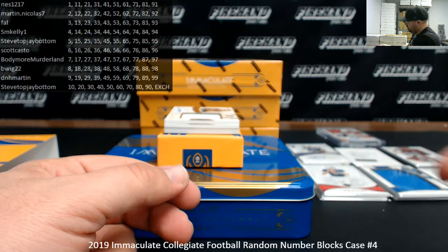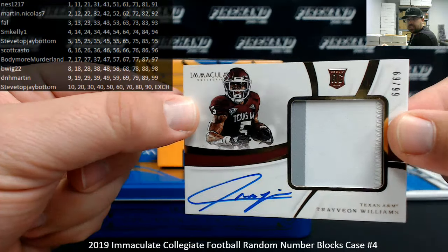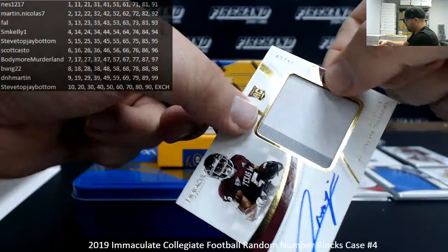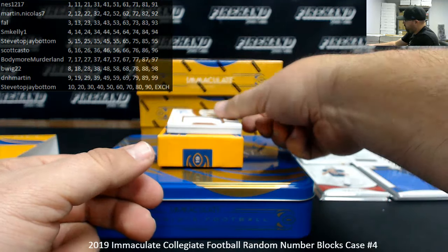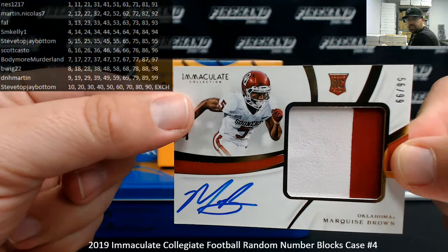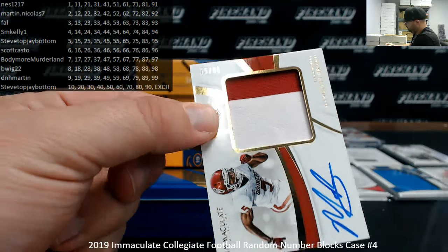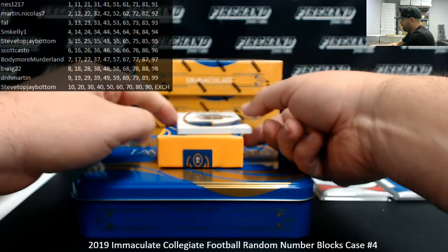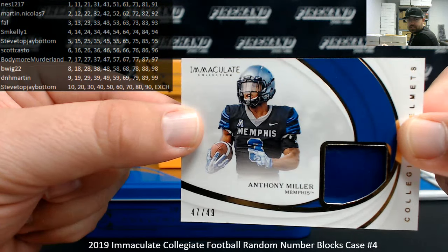Got a jumbo rookie patch auto numbered to 99 — Travion Williams, Texas A&M. This one's numbered 69 of 99, block nine going to DNH Martin. And we got another jumbo rookie patch auto numbered to 99 — Marquise Brown from Oklahoma, 56 of 99, block six going to Scott Casto. Got a collegiate helmets numbered to 49 from the University of Memphis — Anthony Miller, 47 of 49, block seven going to Bodymore, Myrtlein.